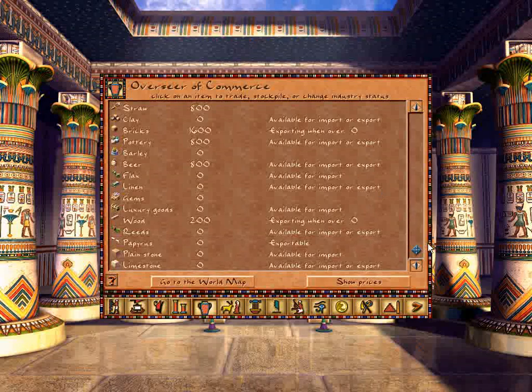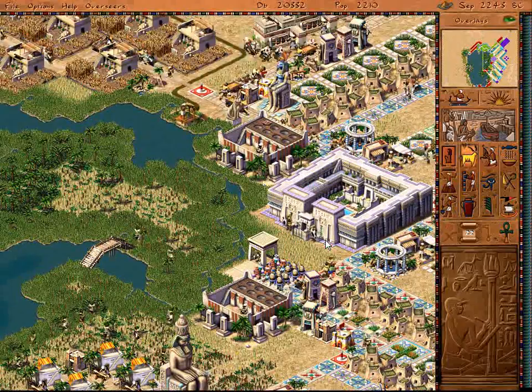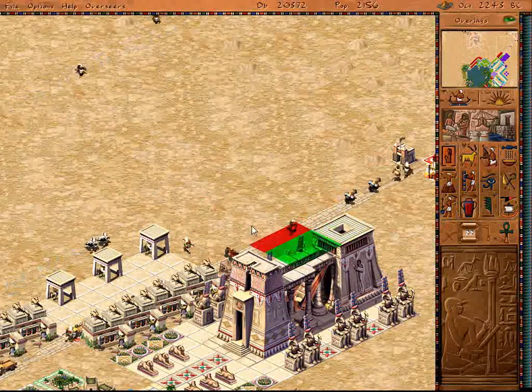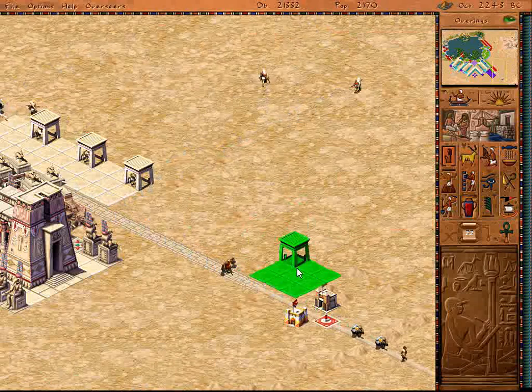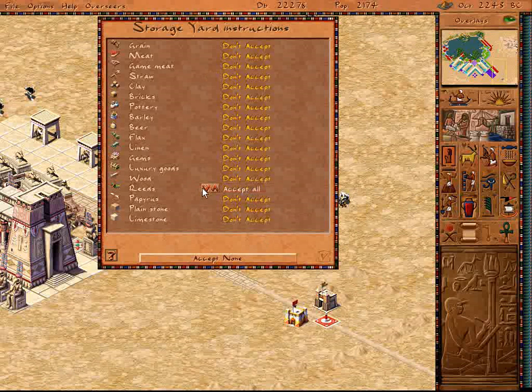Okay, good enough. Yeah, we haven't even opened a source, which is really too bad because right now that's what I could be doing. I think I'll go ahead and put another storage yard here — it was clear until some asshole decided to walk right there. Okay, I'm going to accept reed and flax. And since we don't have the granite, I can't have it here, but I will put it there.